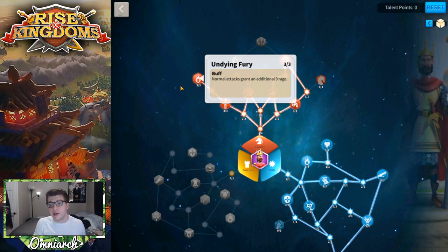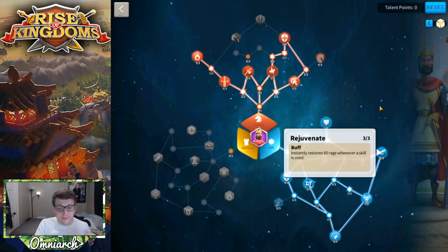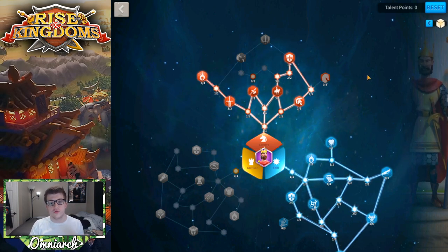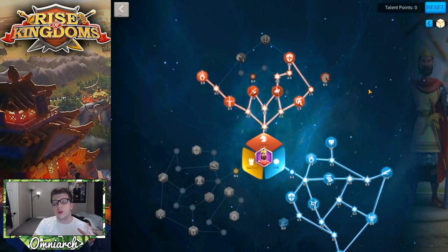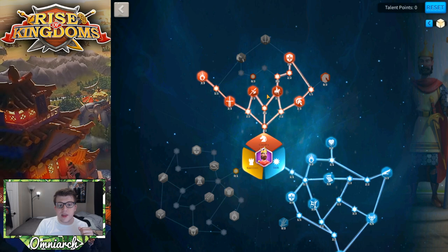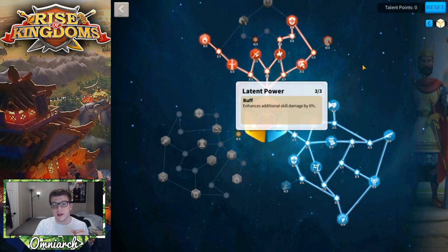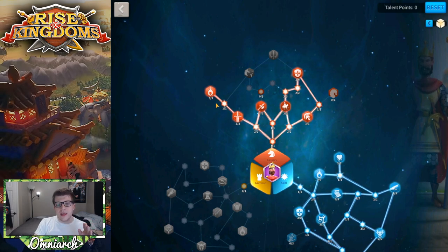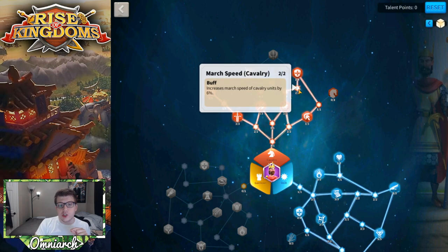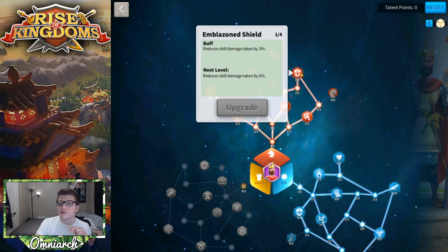Pelagius generates a lot of rage, and the more rage you generate the more often skills fire. Because his primary skill also grants 100 rage on activation, you pump out far more skill attacks than with pretty much any other epic cavalry commander, compared to Bybars or Belisarius. After going full skill tree including Latent Power, build out all four cavalry tree talents, always grab Undying Fury, and then you have some flexibility — I put three points into cavalry defense, two into march speed, and one each into Emblazoned Shield and cavalry march speed.